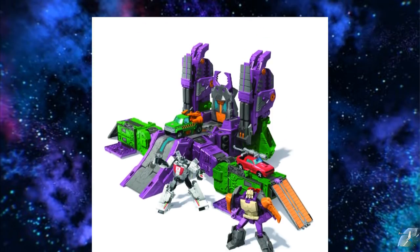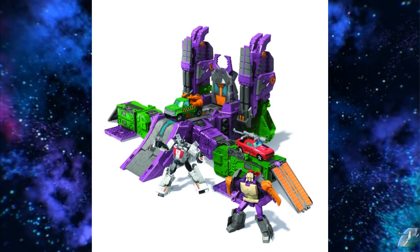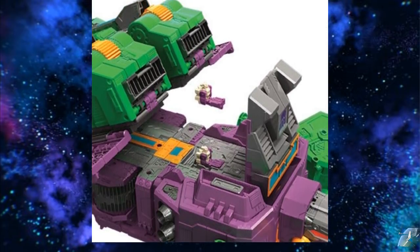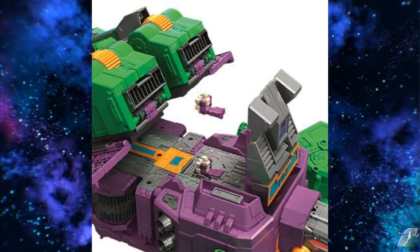Here's the actual base mode, and this is a nice base mode. I think Scorponok lends itself to make a good base mode, even though it's really just the legs spread and the arms up — that's what it is, but it still looks good. Look how big that is — those are deluxe figures on there. Usually when they show a base mode they show Micro Master or Titan Masters — tiny figures — but this has deluxe figures rolling all over it. That looks great. To show how big it is, the Titan Masters look so small on it.